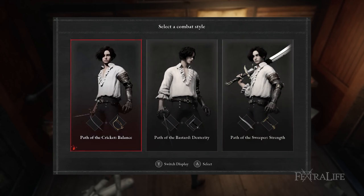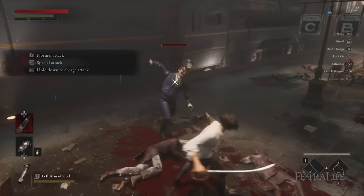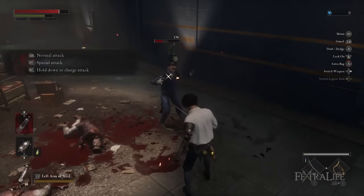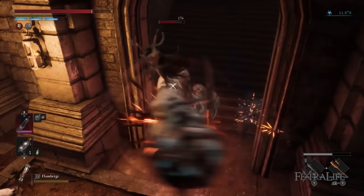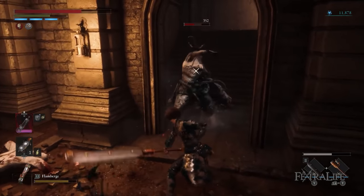If you want to wield regular swords and some relatively large weapons, the balanced path is the way for you. If you're looking to use daggers, spears, or fancy rapiers, then go for the dexterity path. If you prefer to attack with massive weapons such as cleavers, hacksaws, or hammers, the strength path will be your best choice. If you're new to souls-like games, I'd recommend going for the balanced path. Once you feel comfortable, you can experiment in the practice area to find what suits you best.